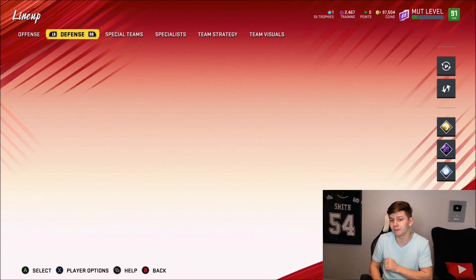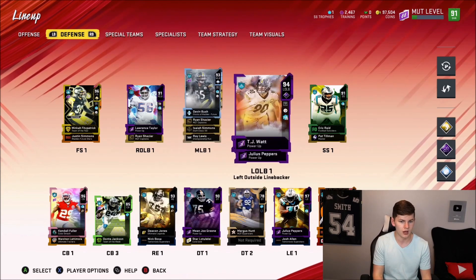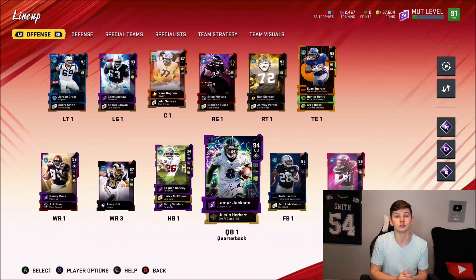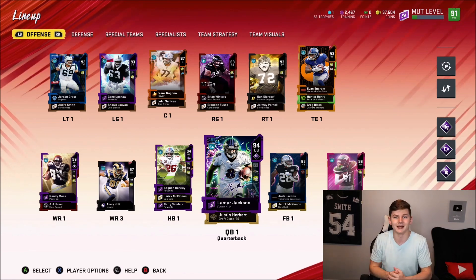That game was bad — we got absolutely thrashed. But we did pick up Julius Peppers for today's episode, and Ryan Shazier is now up to a 97 overall. There are some changes that need to be made to the team, but I hope you guys enjoyed the video. If you did, drop a like and hit that sub button down below. I'll see you guys next time.